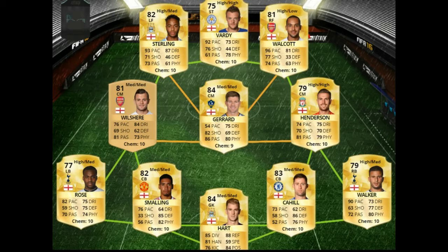Moving on to centre midfielders, we have Steven Gerrard — the legend himself — right in the middle. Really good all-round player, he's really solid this year on FIFA 16. He's not the fastest at 54 pace but that doesn't matter too much on centre midfielders. He's got 75 dribbling, 82 shooting, and 86 passing — a really good long shot and insane passing. He's also very strong with 80 physical and 69 defending. He's available for around 1.8k, a very good player.